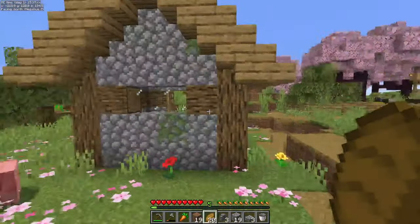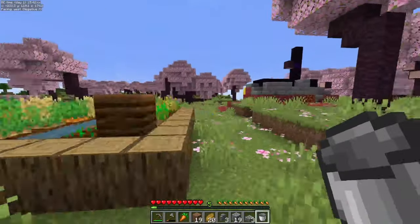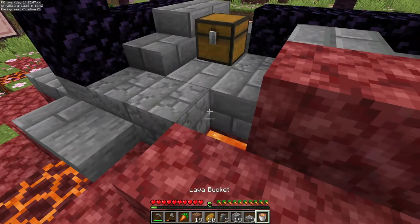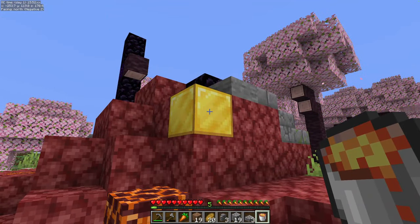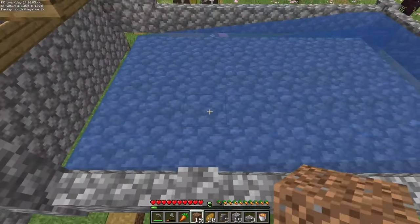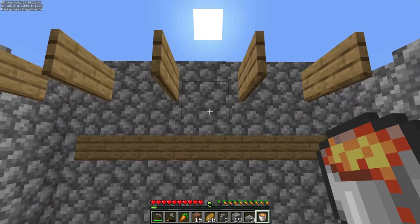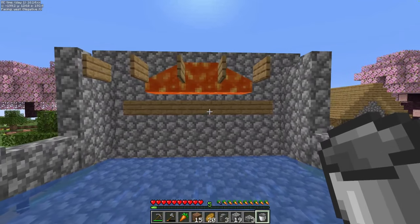Now fall off the roof. Hopefully your village has a blacksmith, surface lava, or a ruined portal nearby. This one luckily has a ruined portal right here, which we can use to grab lava. Take note of the gold block right there — that'll come in important later. So once you hop up here, take your bucket of lava, find the center block above the signs, and place down your lava. Perfect.